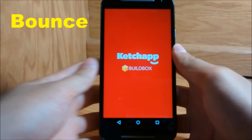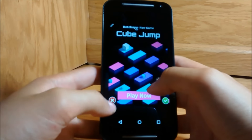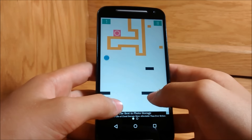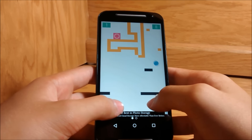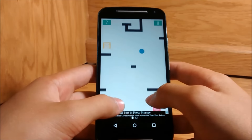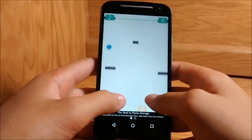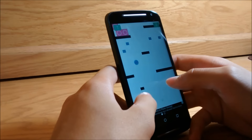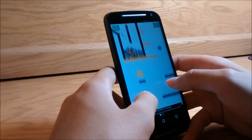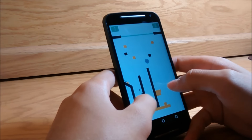The fourth game on this list is Bounce. This is one of my favorite games — it only takes about 10 megabytes of space and has over a million downloads. I guarantee this will be one of your favorite games if you download it. The only problem is quite a few advertisements, but besides that this game is amazing. My high score is about 13 on this game, which shows up whenever I connect to Google Play.